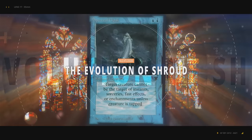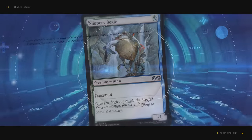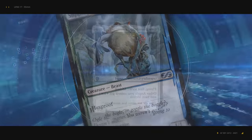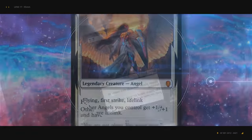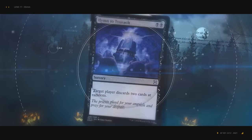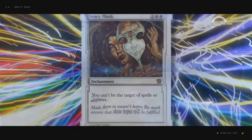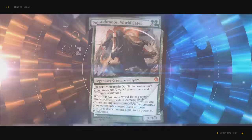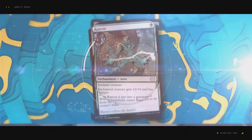Throughout the history of magic, Wizards has rolled out and decommissioned various forms of protection for their creatures. From regeneration to the protection ability itself, Wizards has always been experimenting with ways to stop the opponent from interacting with threats. One of the most interesting histories is the evolution of Shroud into Hexproof and eventually into Ward. Today, we're going to go over what all these abilities do, why Wizards changed to each of them, and why they changed their mind again — and why these kinds of abilities are so important in the first place.